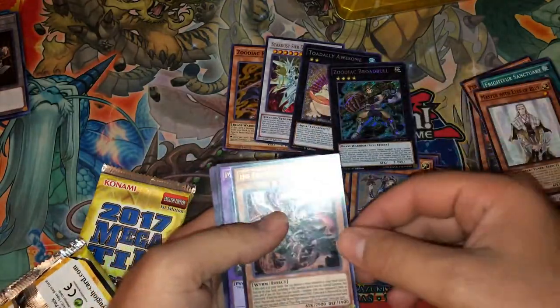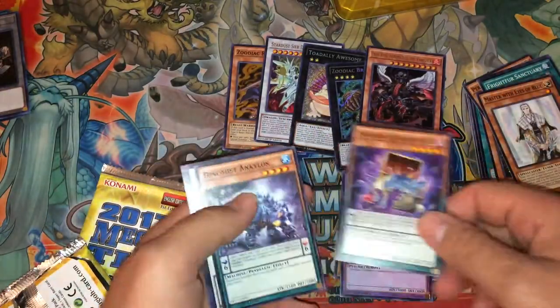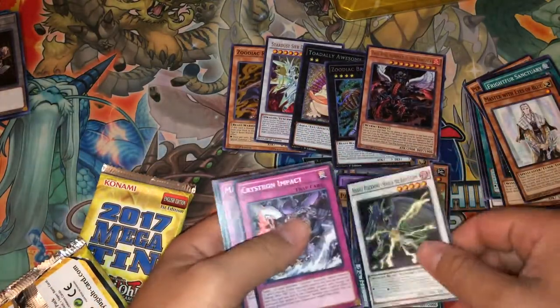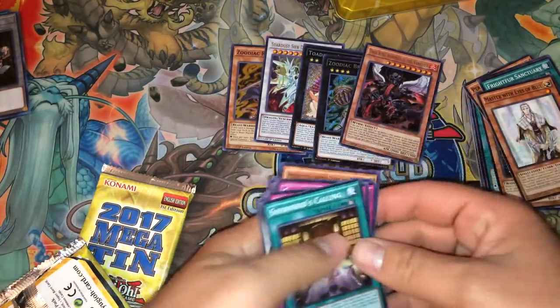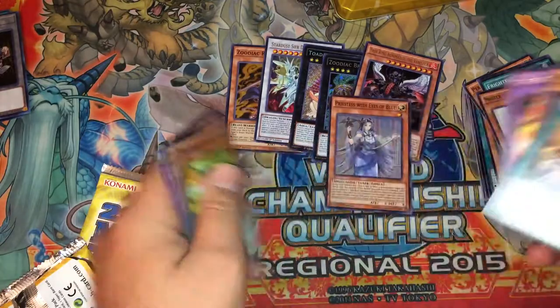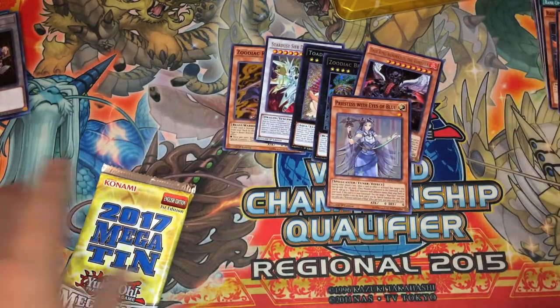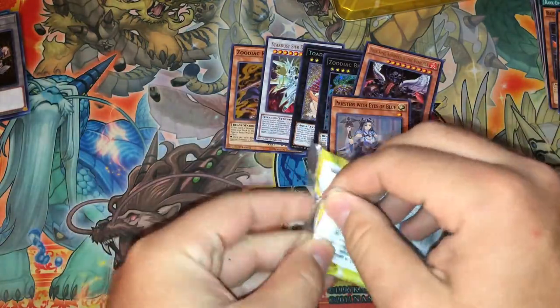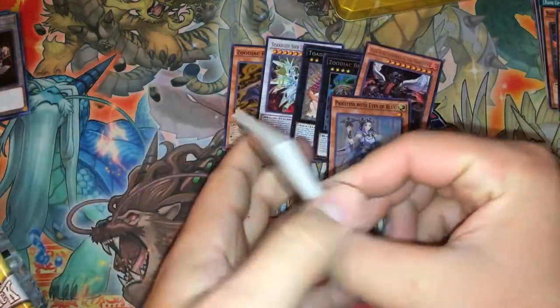Broad Bull coming back again — I pulled one before. And then we have True King Agnumizade the Vanisher, the not-so-good True King. We have Crimson Knight, Trillibox, Danymous Ankylos, Banking Xana, Crystron Impact, Mass Warf, and Sheenover Calling. So overall it's actually pretty good so far. Broad Bull was actually the Secret Rare I pulled in my Raging Compass box as well — the card definitely likes me. It's calling me to build Zoodiacs, but I'll never go to the dark side.